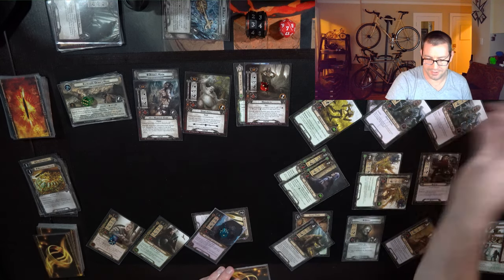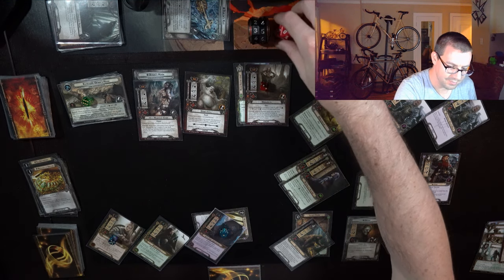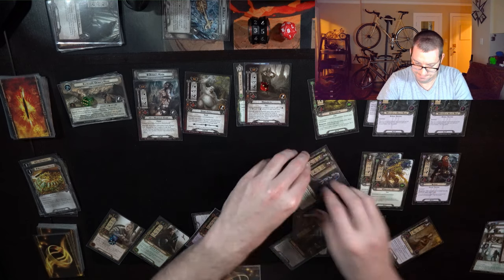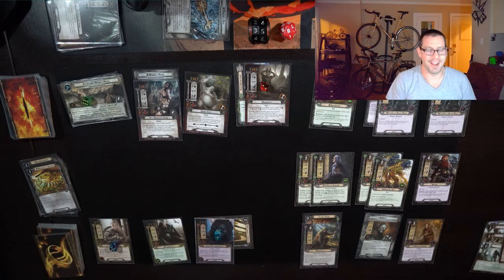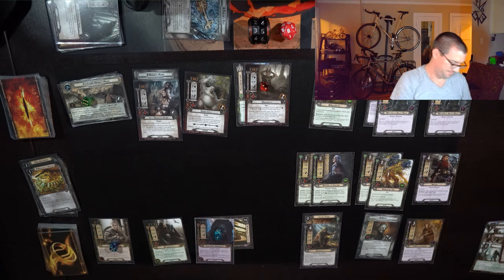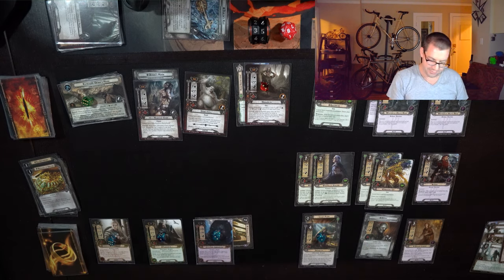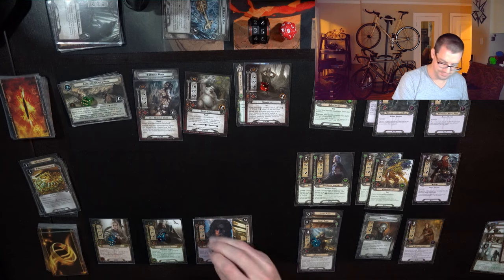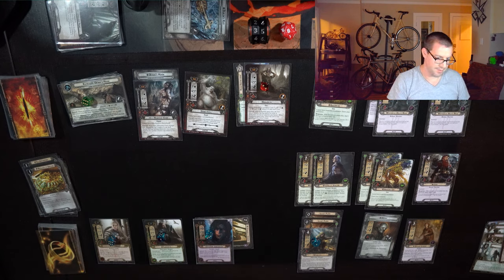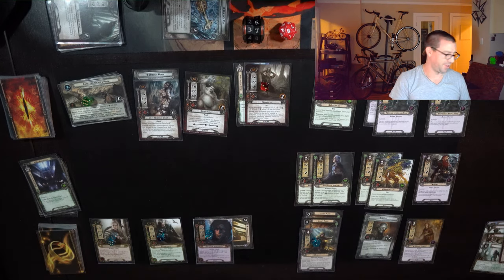I didn't get that Deep Knowledge. I will say, this is already going substantially better than the first attempt where I got double location locked by Hills of Wilderland early and just never made it past that until my threat went completely through the roof. Let's put a second Legacy Blade on Thallion — that should be 4 resources now. I'll spend 1 to draw a card. That's Deep Knowledge anyway. I should be able to kill the Troll, especially with two Legacy Blades on Thallion.